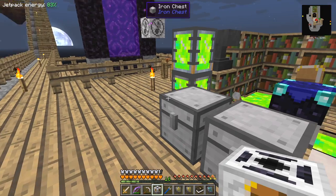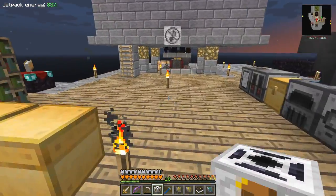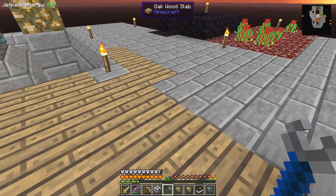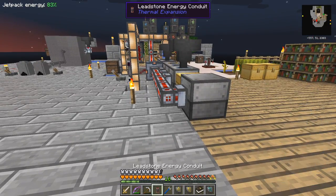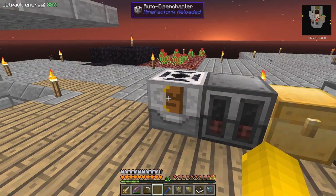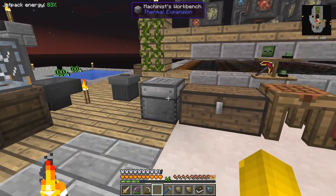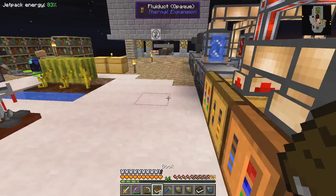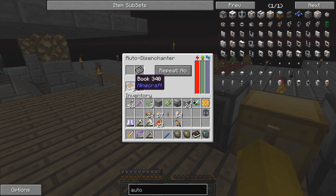Now I can take an auto disenchanter out. Before I do that, I'll go and get some more fluid air conduits — I think they're in here. I've only got one left. I'm going to move this glacial precipitator for the time being because it's really not where I want it — I need to find a better place for it. There we go. Now I can put items in here and books — oh, I forgot the books. Let's go get the books. They're still in the workbench — okay, let's take eight books from here.